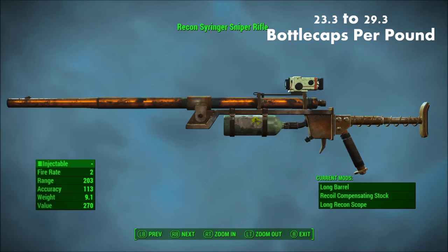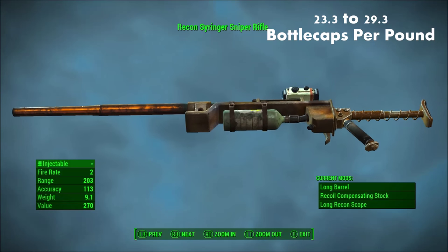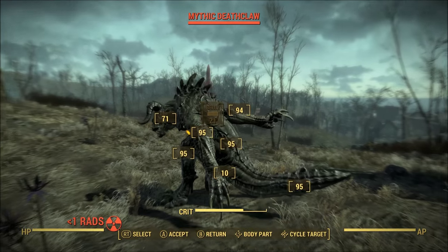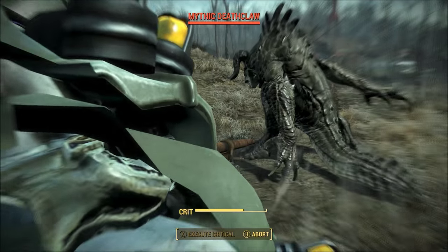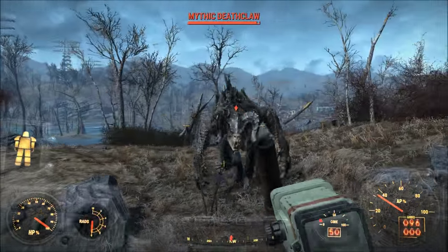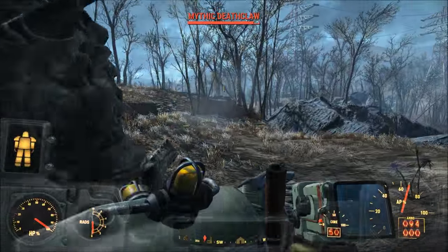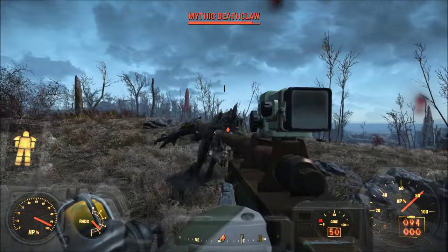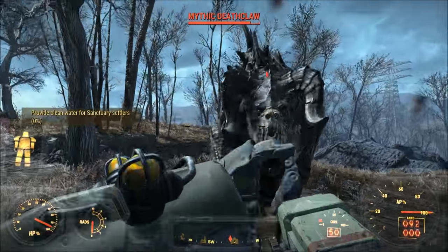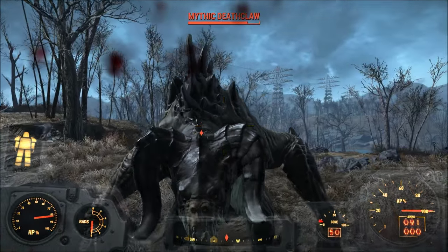Number 8, the Syringer Rifle. The Syringer Rifle clocks in at about 23.3 to 29.3 bottle caps per pound, depending on the various upgrades available for it. Of all of the ballistic-type rifles in Fallout 4, the Syringer is the most valuable. It's also functionally the most different, as you have to craft ammo for it, as opposed to acquiring it off of enemies or by purchasing the ammo from vendors. The first location you're probably going to find this is in Vault 81 for completing the Hole-in-the-Wall side quest, though you will have to complete it under certain conditions. Otherwise, you can acquire it in several other fixed locations, so I would just recommend that you be on the lookout for it.